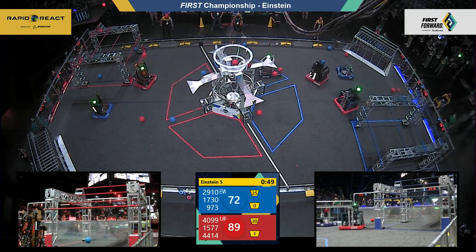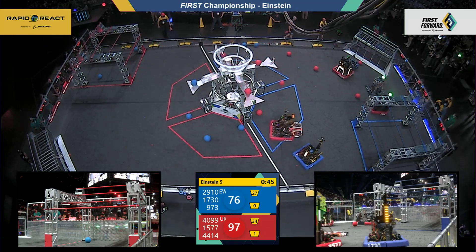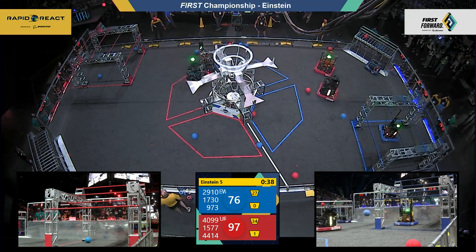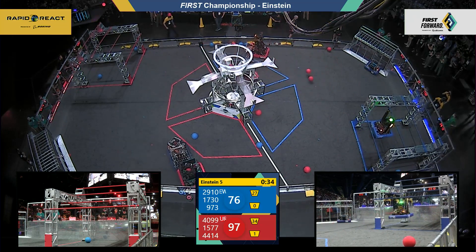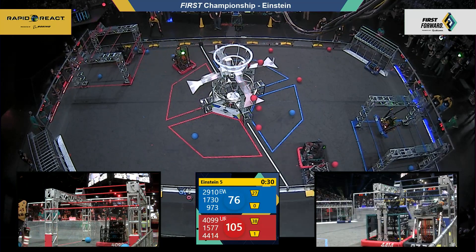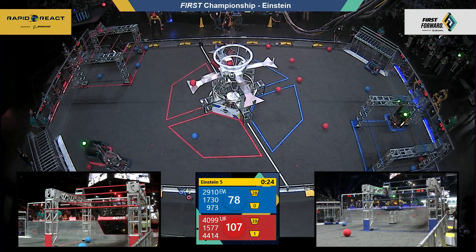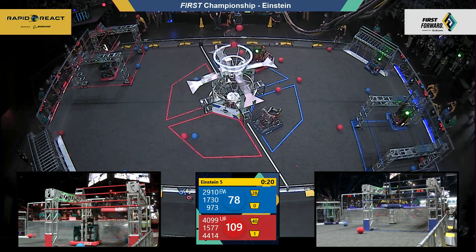It could come down to the final seconds of the match to determine who will win this matchup. Blue alliance is definitely pushing back as 4413 gets sandwiched and sneaks back across the center line to avoid 973. The gray bots are already off the ground as we move into the final 30 seconds. Team Driven pulls up onto the high rung for 10 points — red alliance up 109 to 78. Can blue make it up in hanger points?